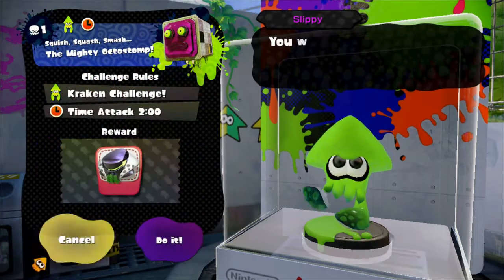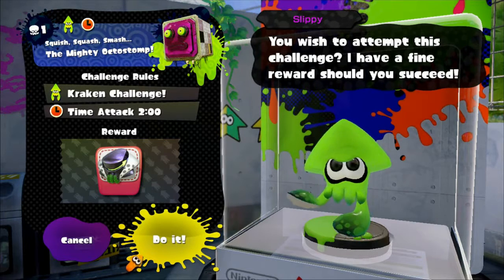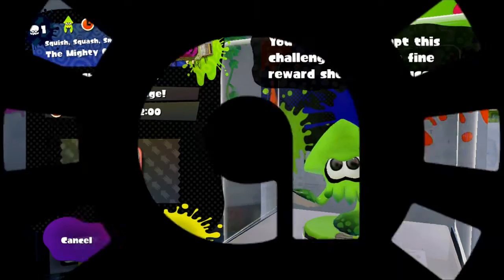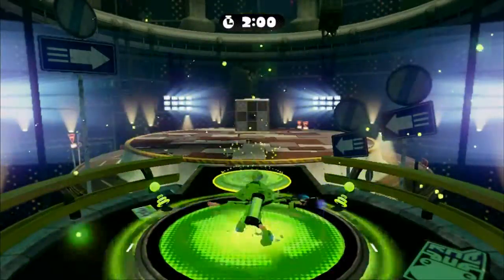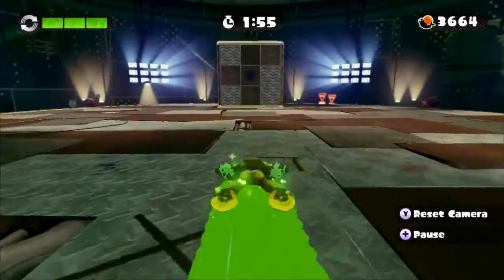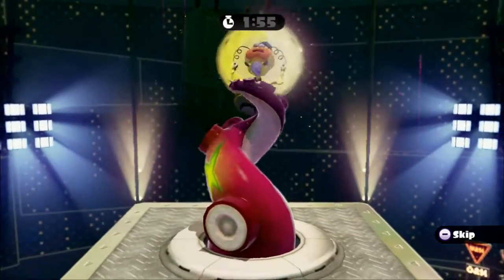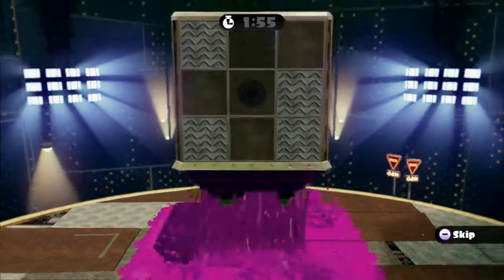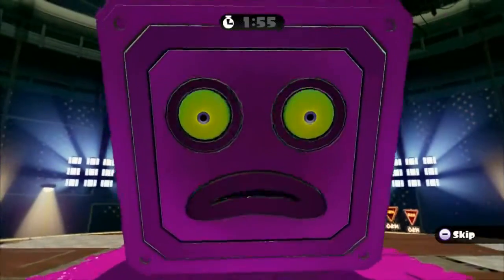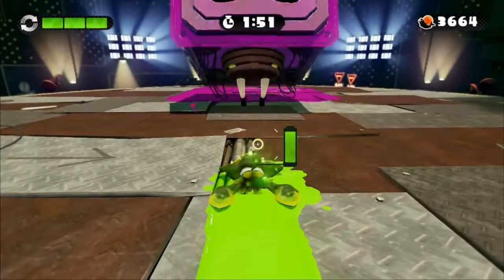And now for the first boss — Mighty Octostomp. For this we get the... I don't even know what it's called. Mech suit, right? But we have two minutes to do this. I wonder what the time limit is going to be like on the final boss. Let's just head forward. The timer starts before we even activate the cutscene, but at least it pauses while the cutscene is playing. There is a skip button but whatever. Even if it stomps directly on this... no, we do get killed by that. I was not aware, but I am aware now.